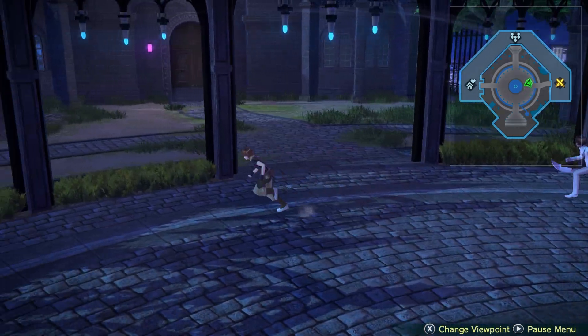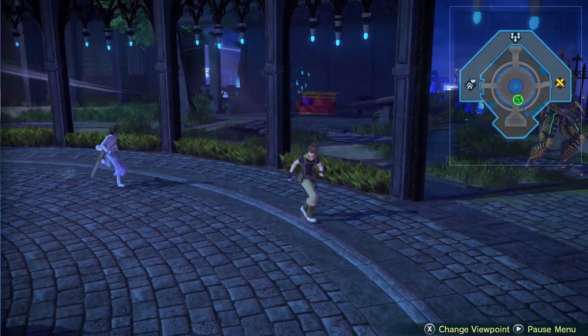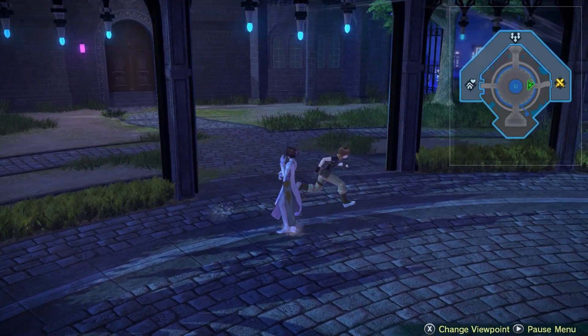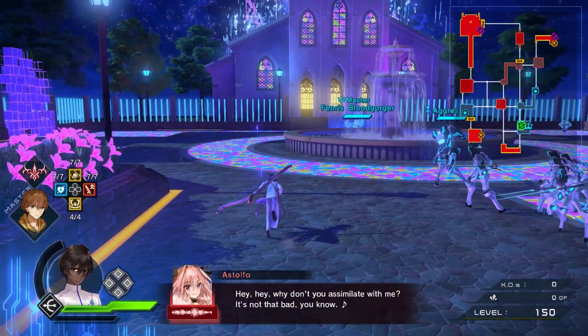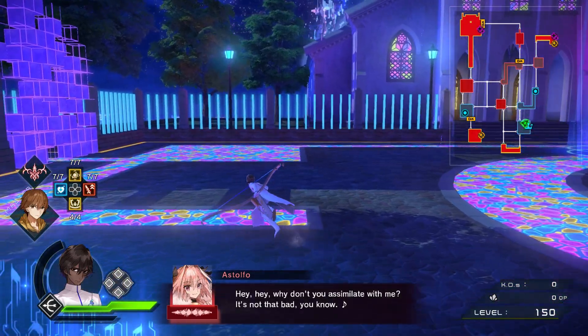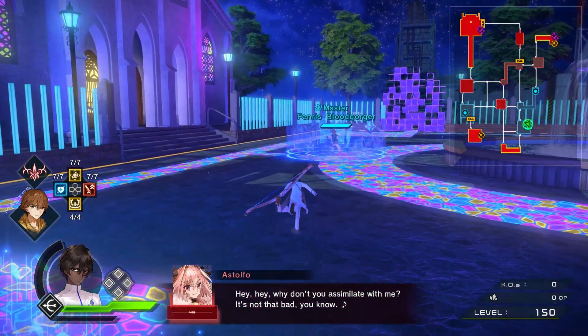I don't know if you have noticed, but in Fatex Teller Link there is a weird camera stutter or shake going on. I first thought it's just part of the movement and it's unavoidable, until I played the game on another PC where it didn't happen. So I checked the internet and found an old Steam thread that talked about a solution. So let me show you how to fix it.